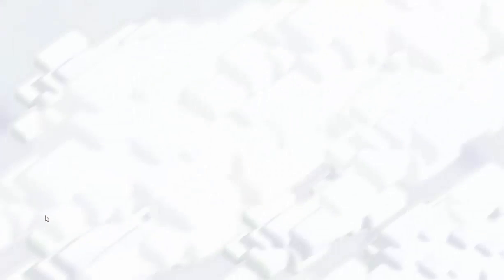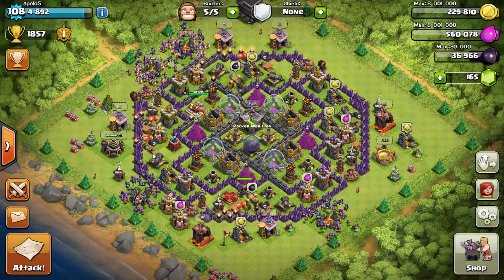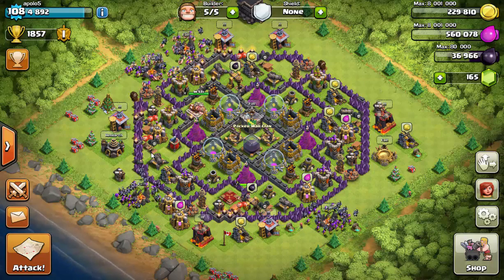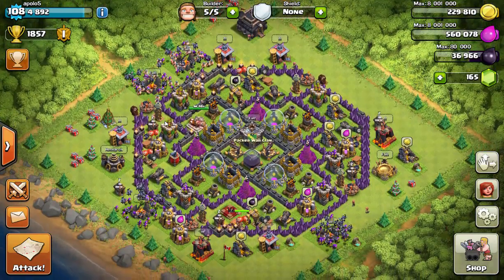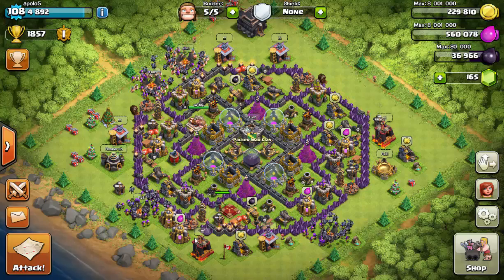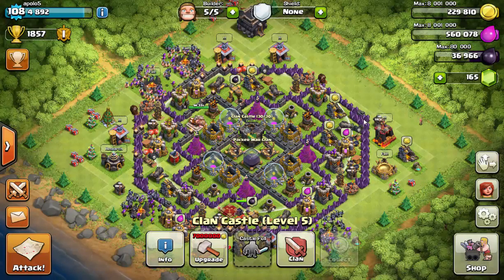I didn't end up getting to the 2000 I wanted, but I still made around 20 trophies in about 4 minutes, which isn't bad — normally you'll make probably double or triple that. If you're a low level and you really want to make it to a Champion level, I strongly suggest this strategy because it really works and costs very little, especially if you have the Archer Queen or Barbarian King. You can also send in clan troops, so it costs you even less — practically nothing.